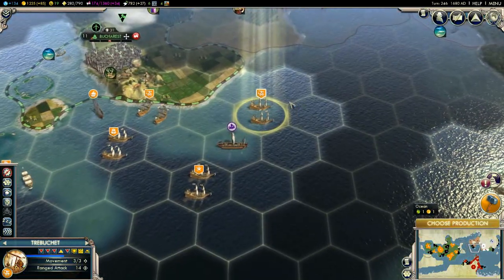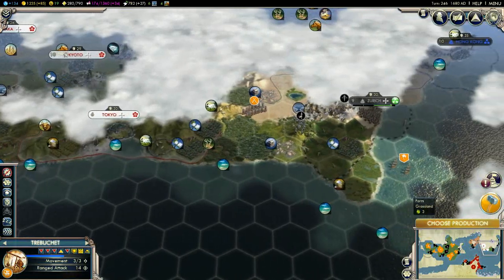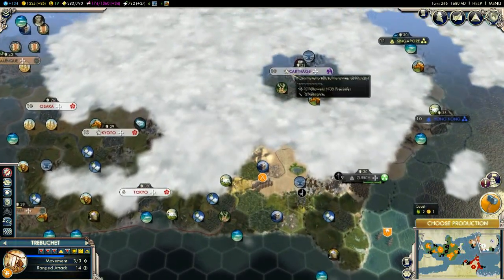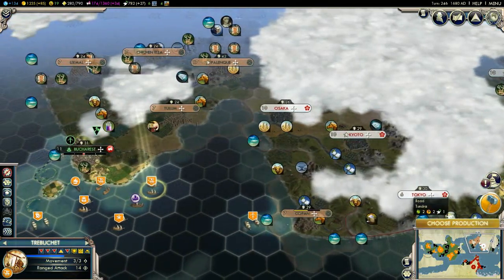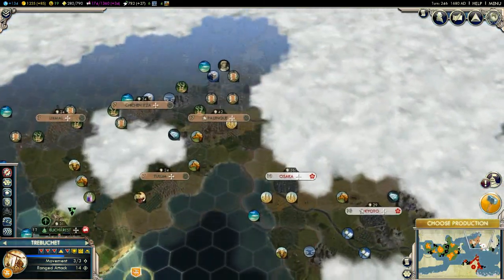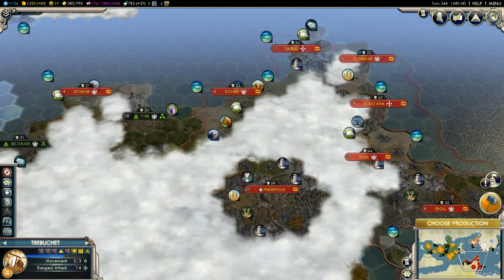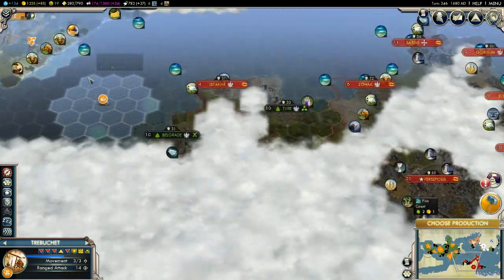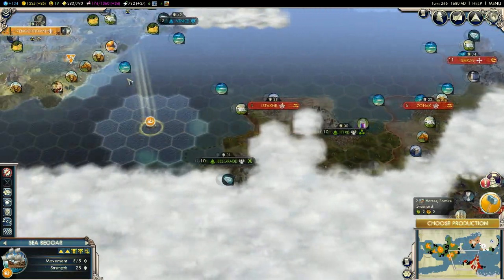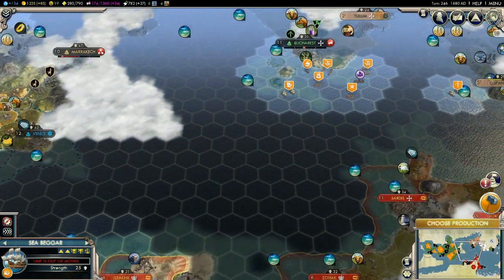And off we go back with the Dutch Empire. Now we are finding our way to our new destination which is going to be on this continent with the Carthaginians. We got the Japanese and also the Aztecs on this island as well, so basically the Persians have been all alone this whole time, which is kind of disappointing that they really had like no challenges as of yet, which makes me quite upset.